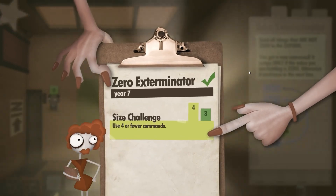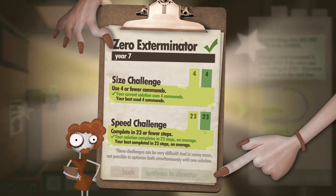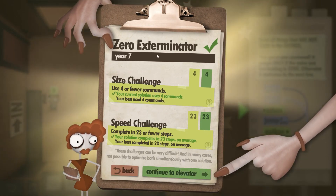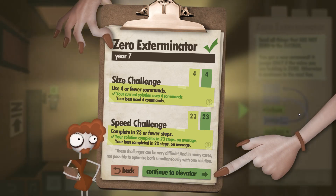We got a size challenge — exactly four commands, perfect. We got the speed challenge — 23, exactly 23. So we can finish this in one go, and zero exterminator done. See you next time.